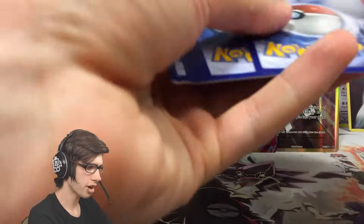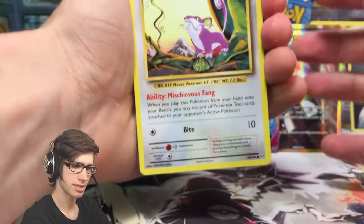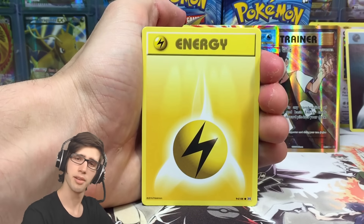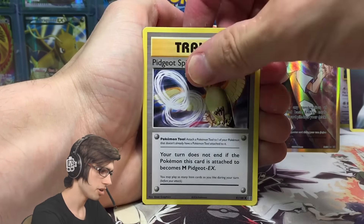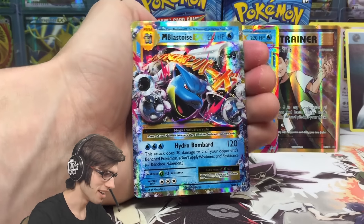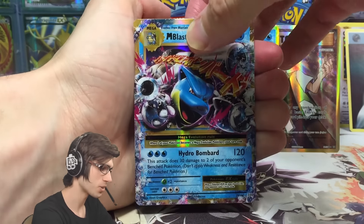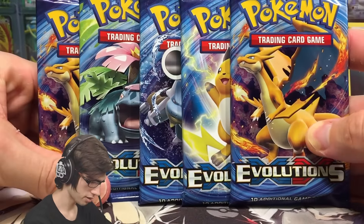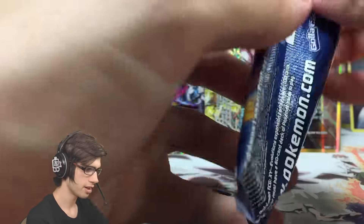We've got 18 packs to get through and rendering is already going to be long enough. When it comes to the BREAK department, I'm really hoping to get the Ninetales and the Nidoking — they're definitely the faves. There are only about four BREAKs in this set. In box one I got the ones I didn't really want to pull, but I needed them for the set binder. It would have completed that box and made it probably one of the best I've ever opened if the BREAKs were just different.